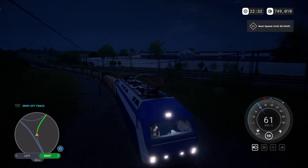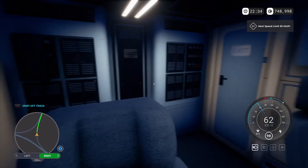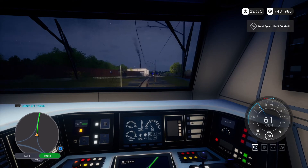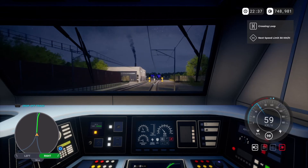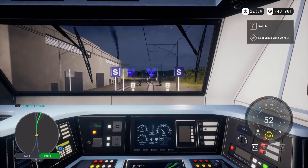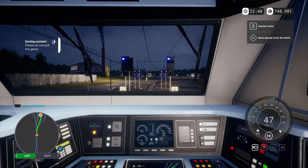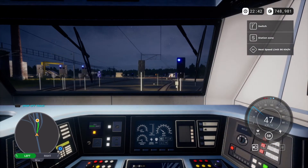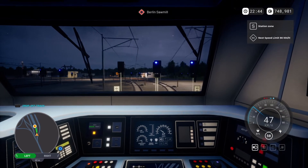We've got a 50 speed limit coming up because we're entering the depot. You can see the logs there on the back — that's what we're delivering today. Now, once you're approaching, keep your eye on the switching in the bottom left corner because it can change very quickly. We don't need to worry about looking where the track is because it's doing it for us — keep your eye on that GPS.